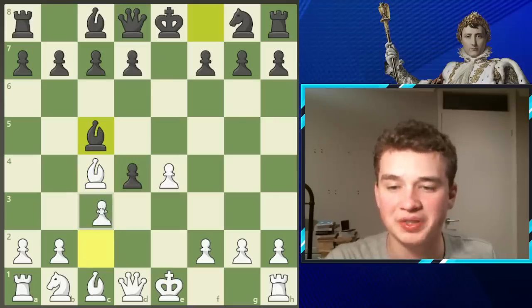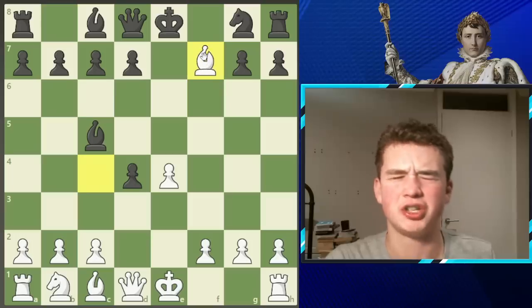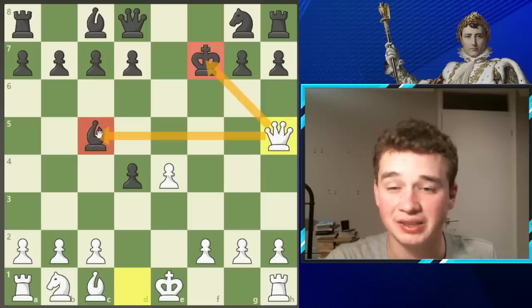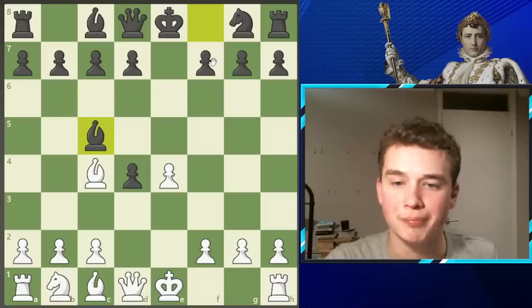Napoleon plays the move c3, which is not the best move. A lot better would have been to take this pawn with bishop f7. The idea is: if this bishop is taken, then the queen slides all the way to h5, checking the king and attacking this bishop, and after the king moves, we pick up the bishop. However, bishop f7 was not seen in the game, and Napoleon missed it.